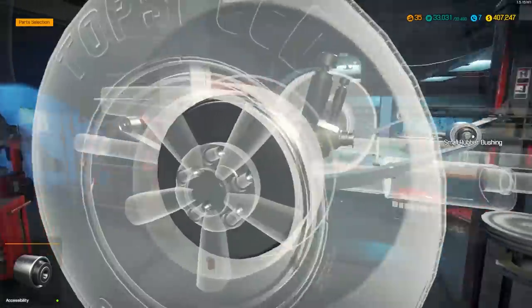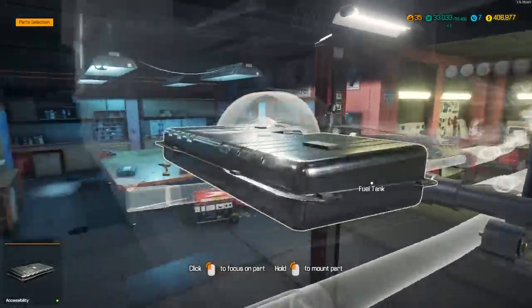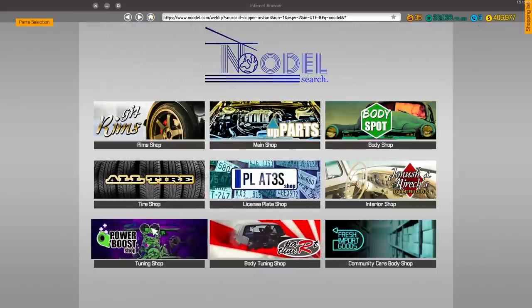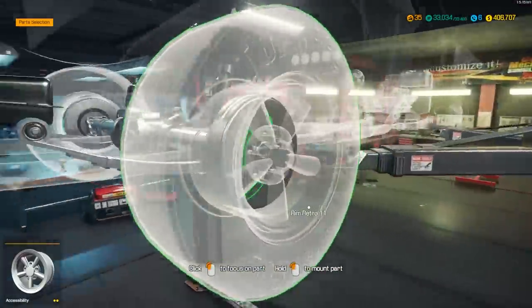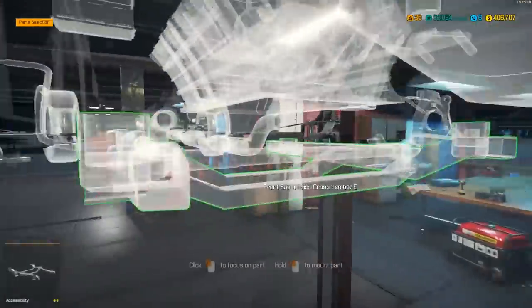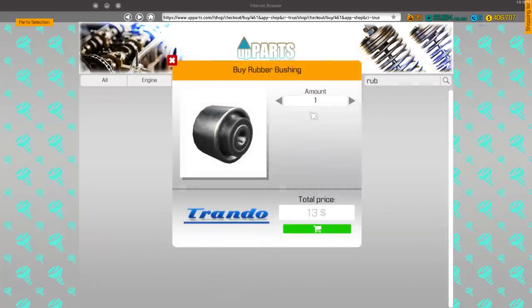Let's throw the fuel tank back up there since we're pretty much done with the rear end. Here's where performance mods start going in - we want the tuning shop and we're going to get this performance fuel pump, which is much much better. Performance fuel pump in. Let's go ahead and start working on the front - I already know I'm going to need 12 rubber bushings because all the ones we took out of the front are just not going to work.